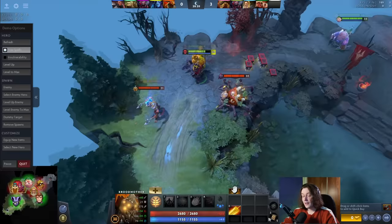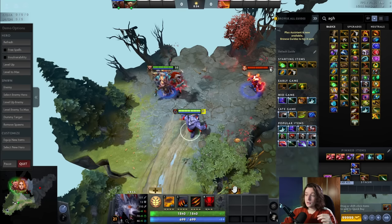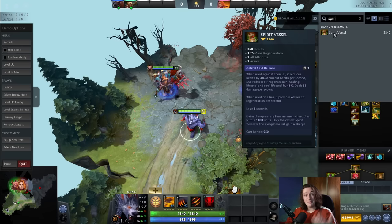Number three: Damage Reduction also stacks additively. It is another one of the very few stats in Dota that actually stacks additively. Before we get into Damage Reduction, one other stat that recently stacked additively — and was considered too OP — was Healing Reduction. People would get Spirit Vessel, Shiva's, and Scythe of Vyse, and that would stack up to like 140% Healing Reduction. Regen would even become negative, so it would cause people to take damage.